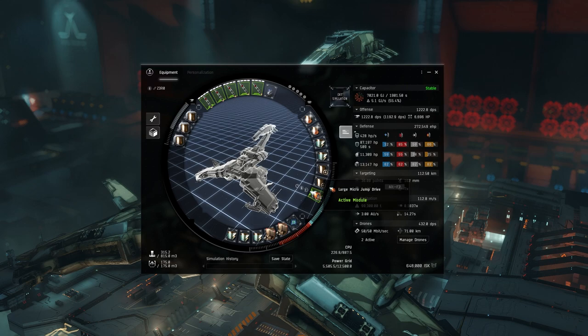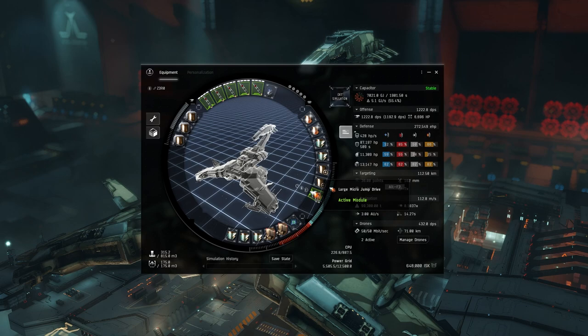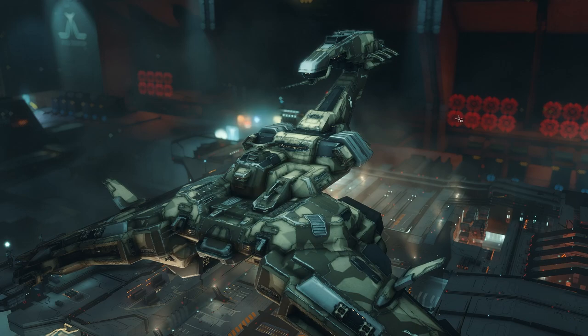We're running Inferno Fury Cruise Missiles, standard tech 2. The Micro Jump Drive is the exit strategy — once the structure blows, we'll start building cap again, and rather than having to kill all the Kestrels that are webbing and warp disrupting us, we just Micro Jump Drive 100km away from them and then warp off. That's basically our exit strategy.